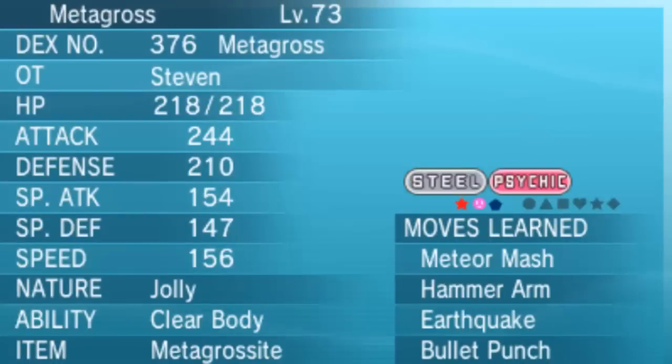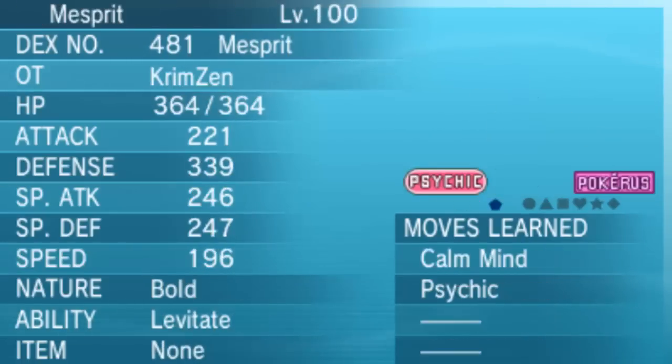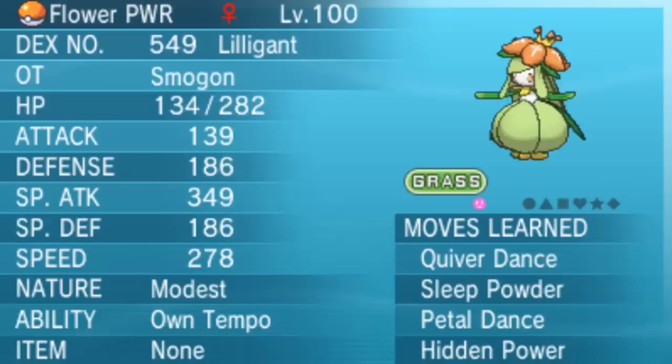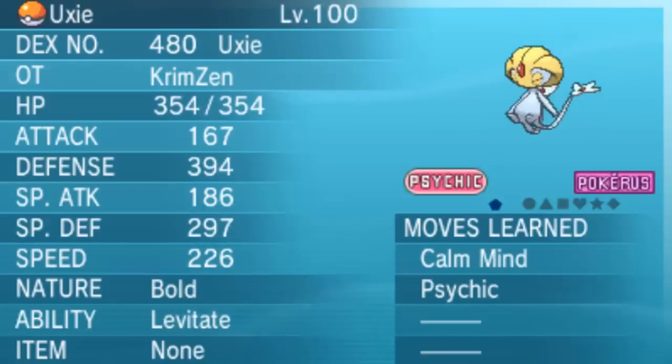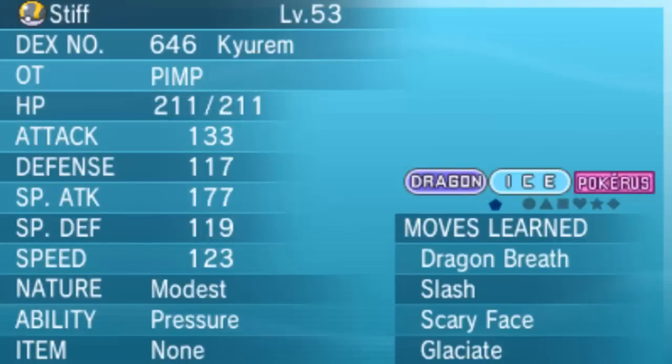I'm just going to quickly grab them out of my box. I've been doing a couple of tests as well. You can actually, if you don't want to go and catch Palkia and Dialga, if you already had them on your other game, you can swap them over and still make Giratina appear. I did it both ways — I made it appear, then I put them back out, then I went and caught them on this game anyway and made them appear again. So if you can't be bothered getting them, you can just quickly get Giratina that way too.